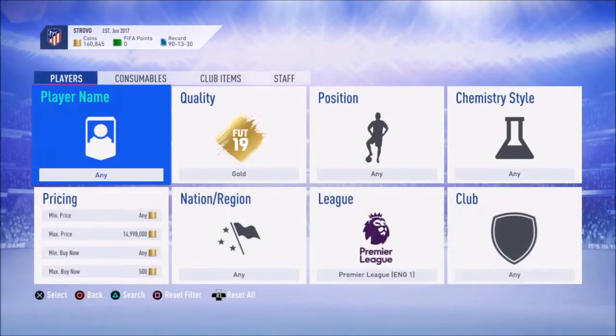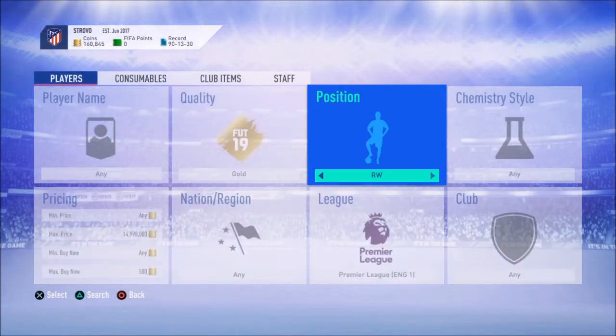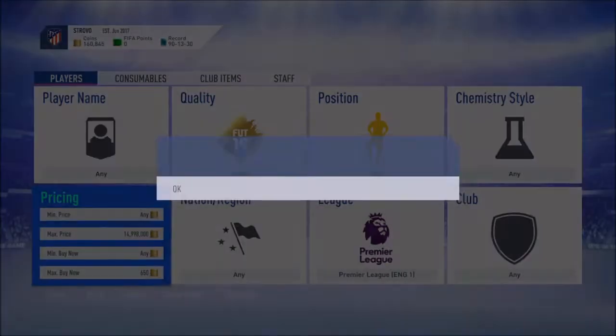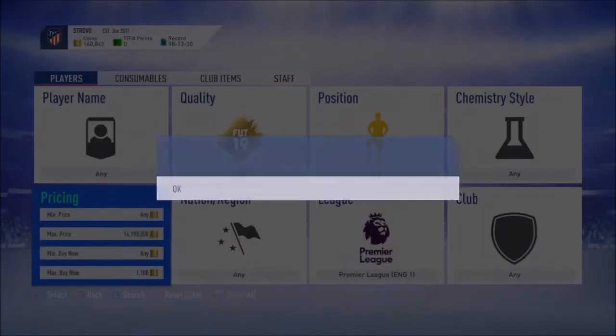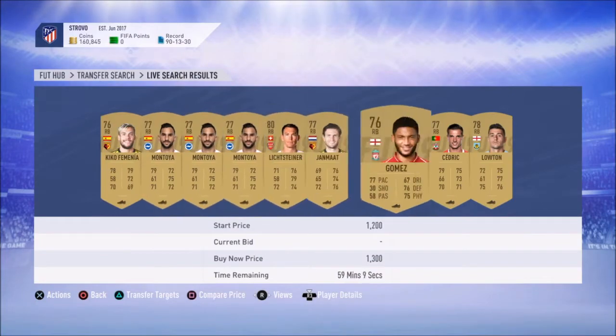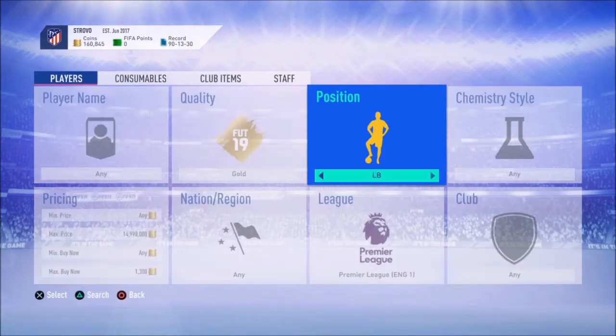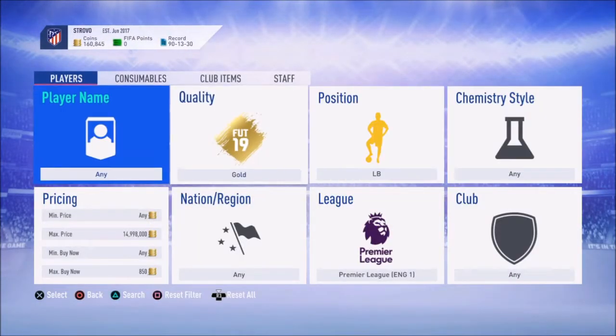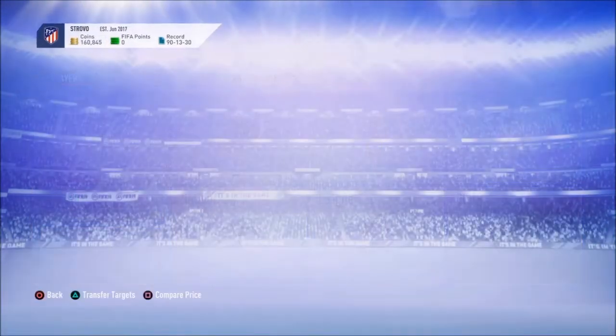The next method you can also specify to specific positions, like maybe left back. Premier League left backs — actually right backs are going for 1,300 coins, that's insane. So if you can get one for minimum around 1,000 coins or below, that's super easy profit. You can probably do the same thing with center backs — those are going for about 850 coins, and left backs are close to around 1,000 coins. Very nice method.